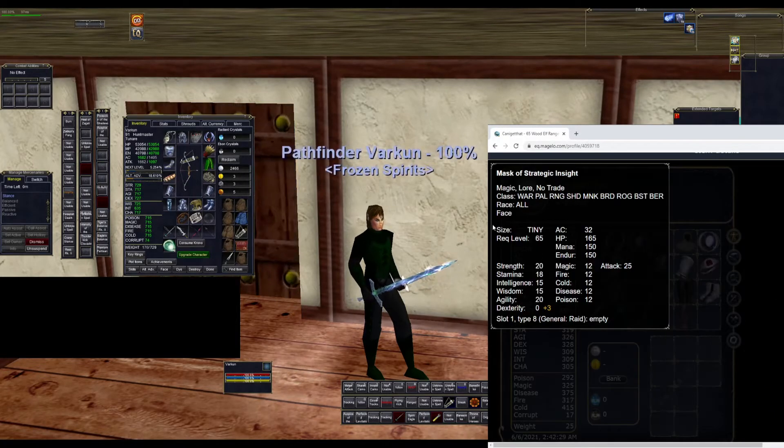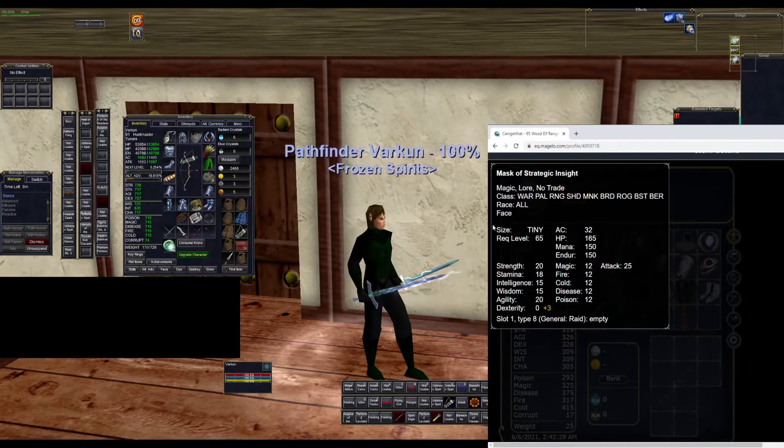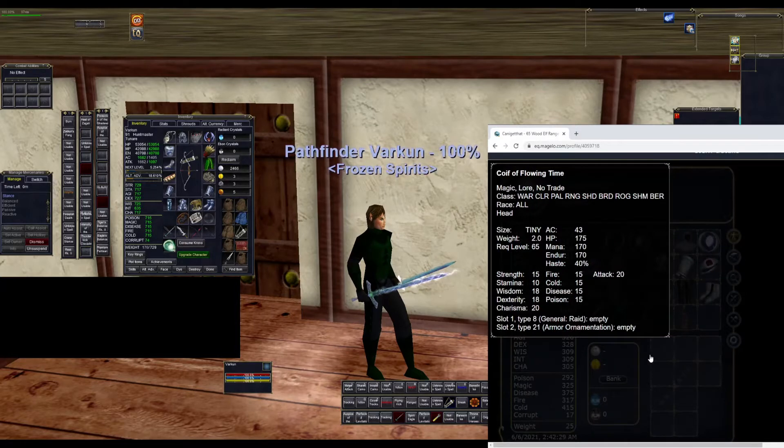Next we have the mask — Mask of Strategic Insight. This gives you three heroic dex and 25 attack. For the helm, we have Corset of Flowing Time. This will give you 40% haste, which won't be your best haste item but it is nice to have, and it also has 20 attack on it.